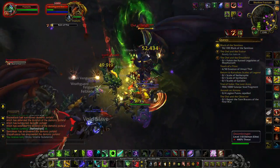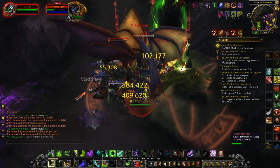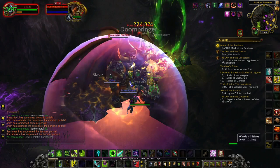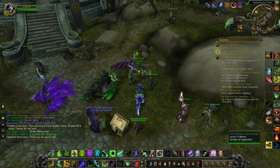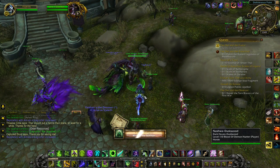Following the defeat of a Demonic Lieutenant, there's a cooldown period where Beacons cannot be used underneath the Sentinax, so leave the area for a little while, then come back to resume defeating Elite Demons that you or any other player has summoned. Once you have collected 100 Marks of the Sentinax, return to Illidan Stormrage in Deliverance Point to turn in this quest.